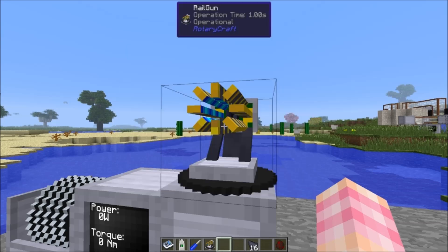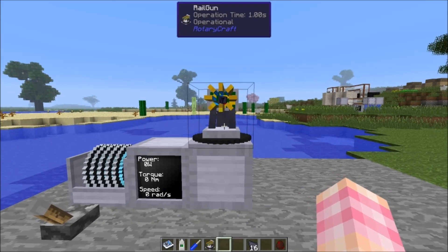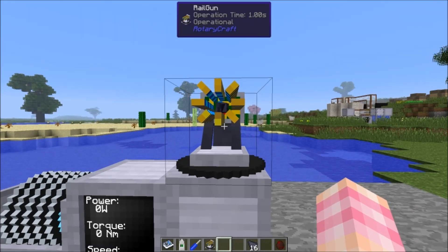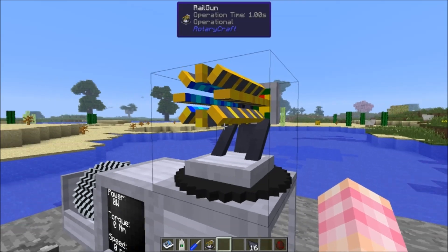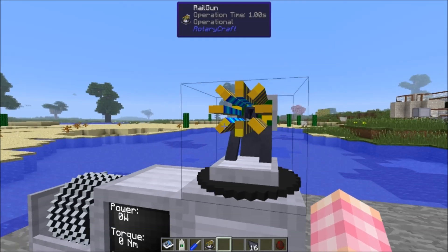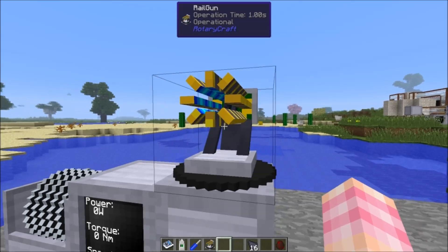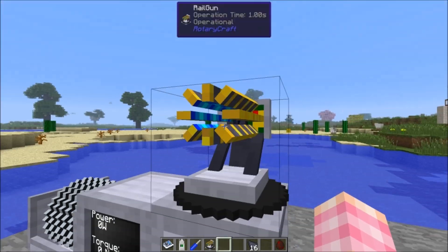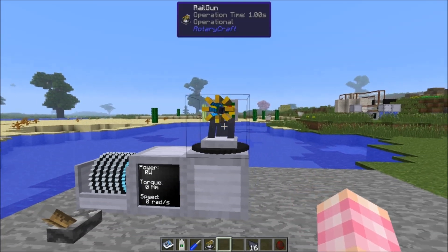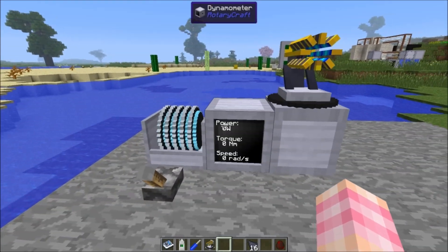I highly suggest attaching your railgun to your power source using CVT units. That way you can easily change the ratio if you want to put heavier ammo in, without having to break the railgun or add more gearboxes. I would highly recommend using CVT units when working with the railgun.